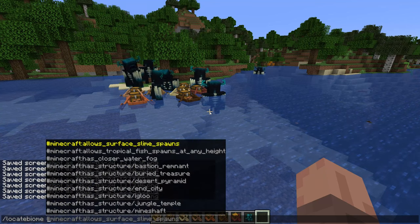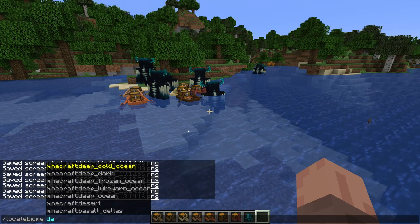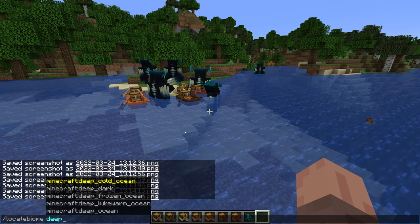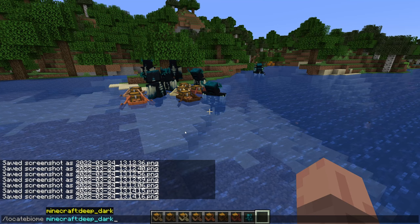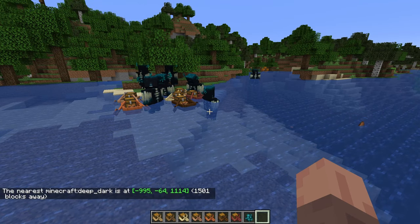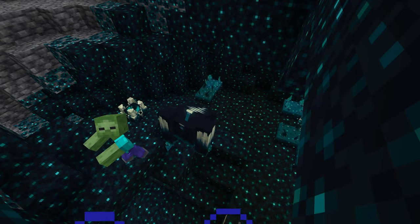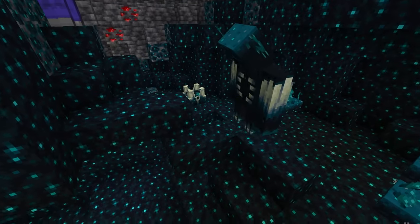Surprisingly, chest boats are not the coolest thing in this snapshot. We also have the warden and the deep dark. The deep dark was actually added in the last snapshot, but now we're going to take a look at it with the new skulk shrieker that works and spawns in the warden.